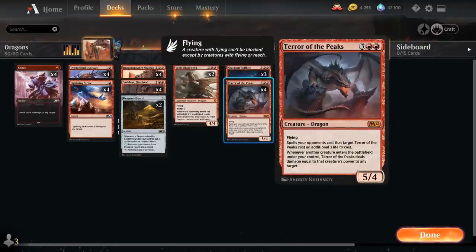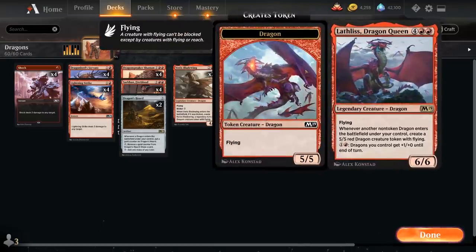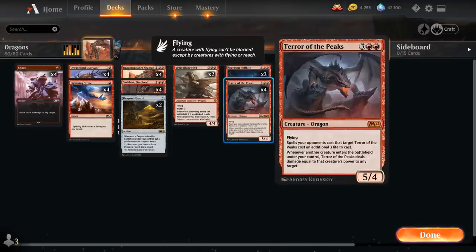Then we've got the full playset of Terror of the Peaks from M21, a very powerful addition - a 5/4 Flying Dragon. Spells your opponents cast that target Terror of the Peaks cost an additional 3 life to cast, and whenever another creature enters the battlefield under our control, Terror of the Peaks deals damage equal to that creature's power to any target. Terror of the Peaks is a great combo with Lathalus Dragon Queen, a 6 mana 6/6 Legendary Dragon with flying. Whenever another non-token dragon enters a battlefield under our control, we get to create a 5/5 Dragon creature token with flying - so that makes for a lot of damage with Terror of the Peaks.